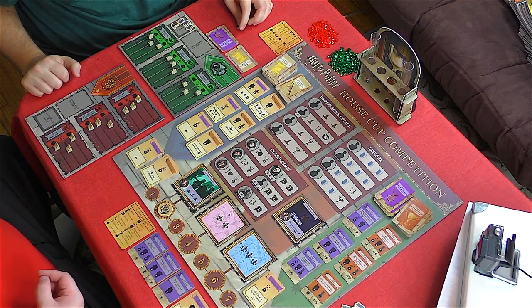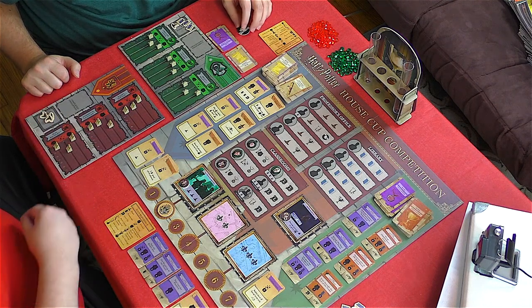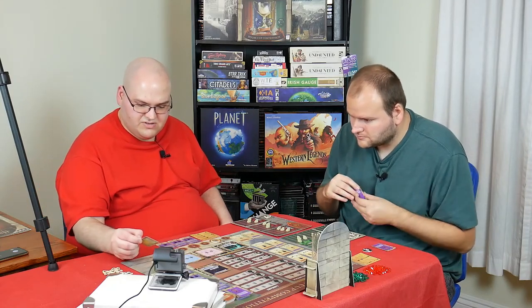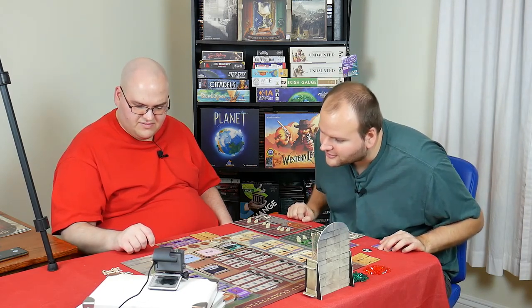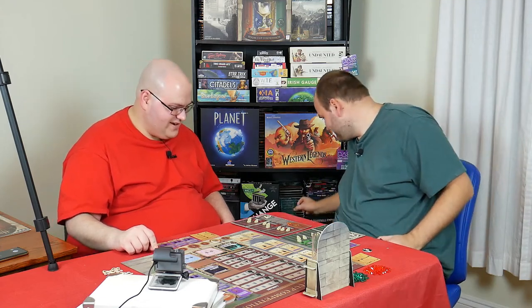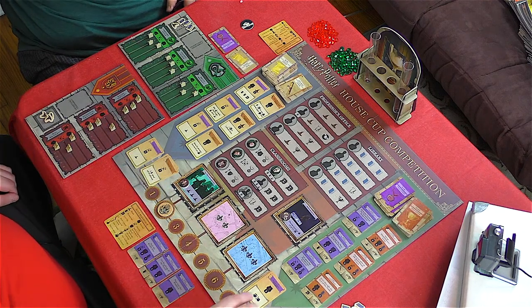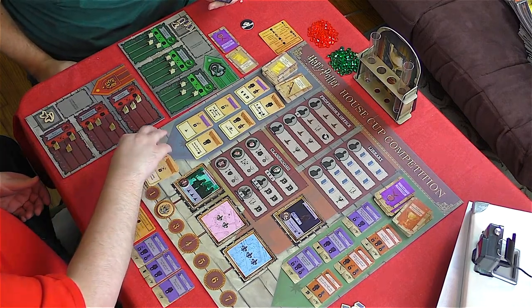Hermione is going to the Three Broomsticks to get three magic tokens — because Ron so intelligently gave her level three in Potions. She completed a lesson too — the Invigorating Draught. Any student can level up in Potions, but she'll take it herself. She's at level four now, and I take a challenge card.